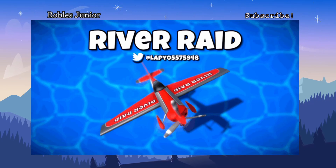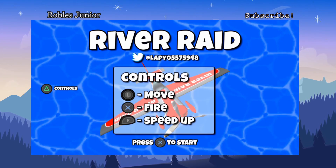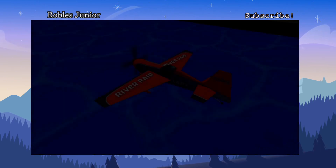It's a pretty fun game, very basic. Here is the main menu. We have the controls by pressing triangle. To move is the left analog stick, fire is X, and speed up is the R trigger button. Let's start it up by pressing X.